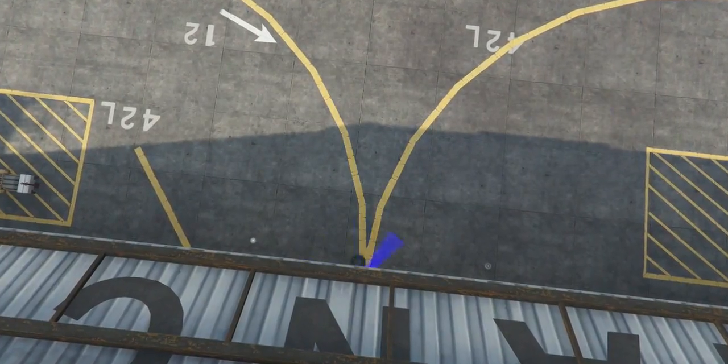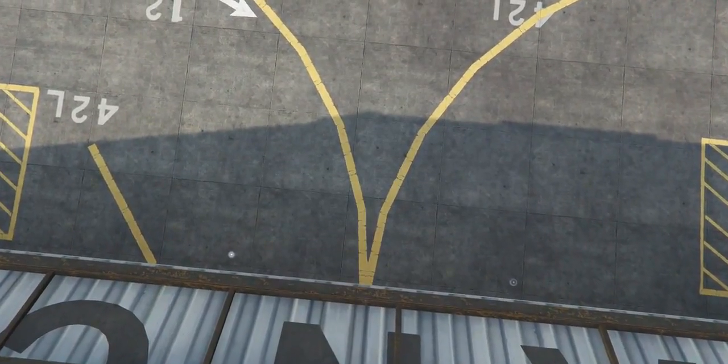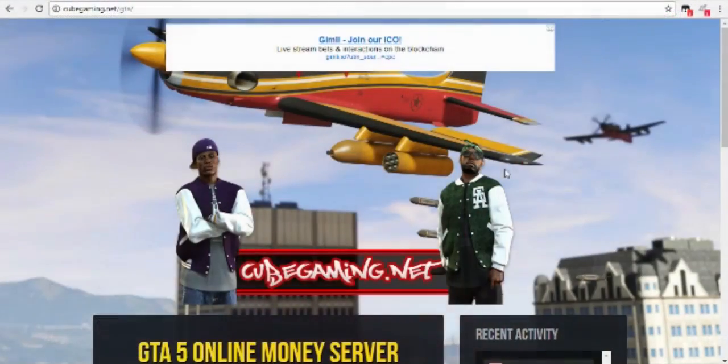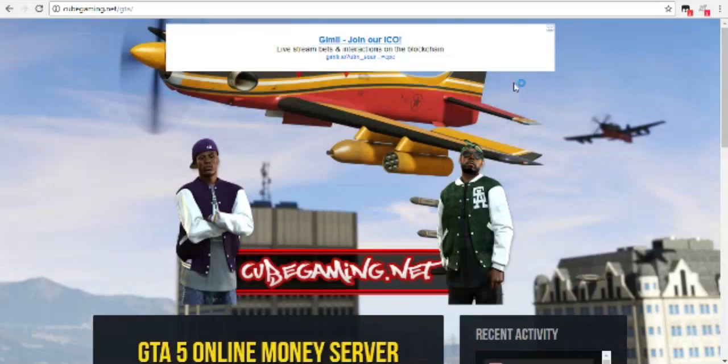What you're gonna need is a computer. It works on any console, even PC. So what you wanna do is go to the link in the description — cubegaming.net slash GTA. The link is gonna be in the description, and just follow the steps I'm gonna show you guys right now.